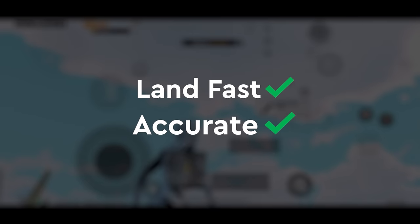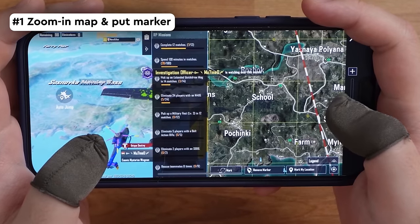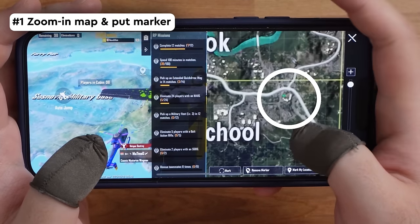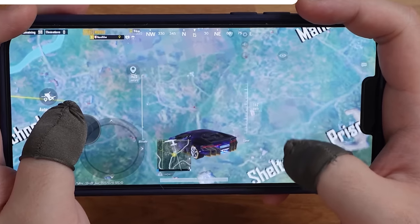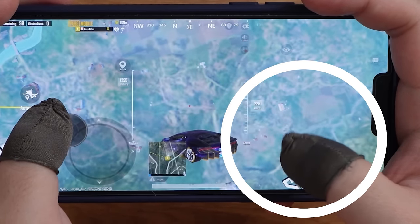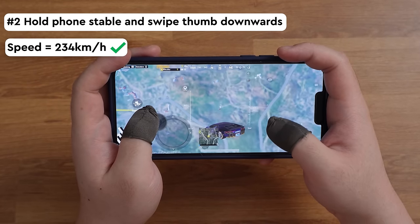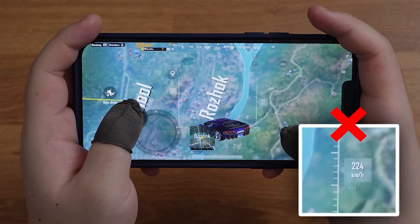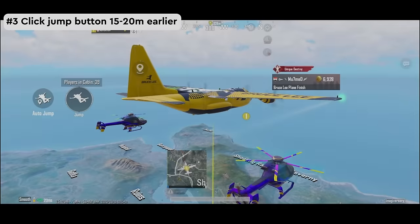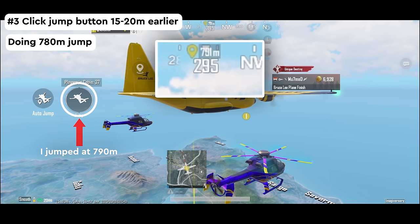If you want to land fast and accurate, you need to pay close attention to these three points that most players often miss. First, zoom in the map and place your marker on your drop spot before you jump out of the plane so that you can get accurate target distance. Second, hold your phone stable and keep swiping your right thumb downwards if you play with full gyro and are flying sideways, so that you can keep the speed at 234 — even a little shakiness can cause you to fly below the maximum speed. Third, click the jump button 15 to 20 meters earlier so that you will jump at your desired distance.